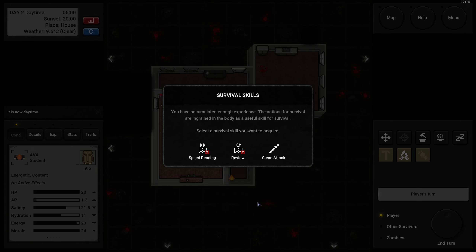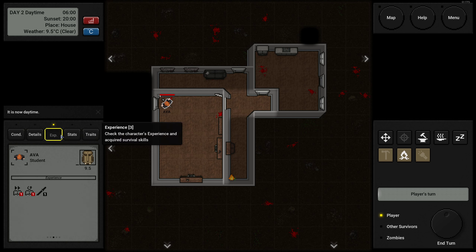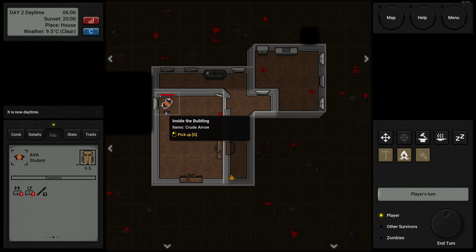Puts our movement AP down to 1 instead of 1.2, so we can be a little bit faster. We spent enough time to level up. Each level up you have the choice between three skills. We can level up speed reading, we can level up our re-read so we can read books another time, or we can get clean attack — that reduces the condition loss of weapons when attacking by 15%, which is an amazing skill to get this early. As much as I want the other two, this might not come again if you don't pick it, so I'm just going to pick it.